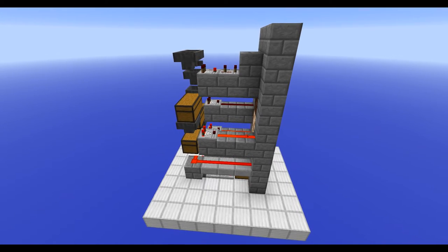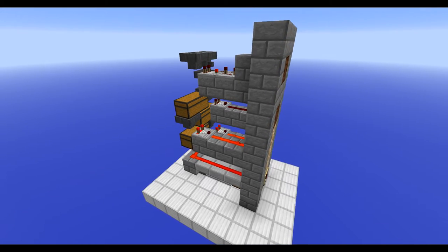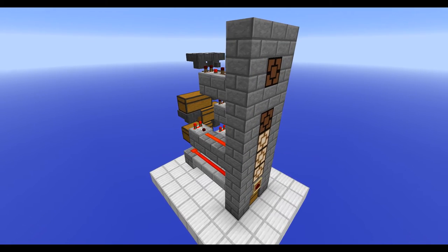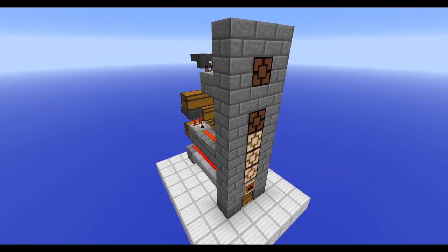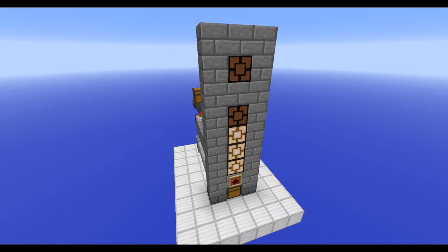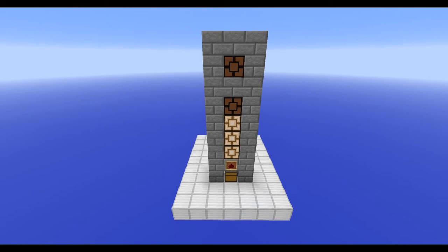It's a compact design taking up a footprint of only 3x5, it's completely symmetrical, there is space for an item frame without breaking the symmetry, there's no height restriction so you can take these things as tall as you want, and they're completely modular so you can place them side by side. As an optional extra you can add a redstone lamp at the very top which will flash on and off as items pass through the system, letting you know when the silo is in operation.